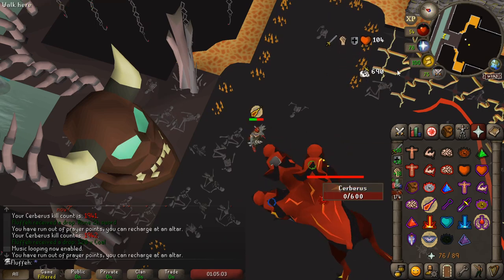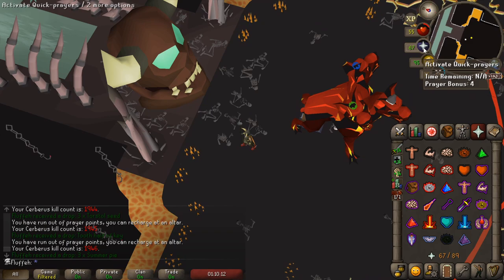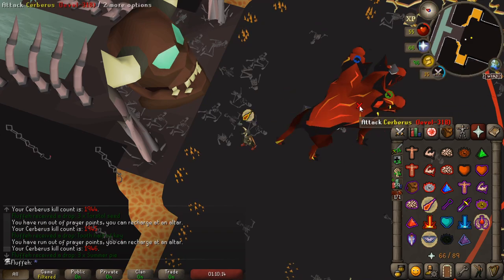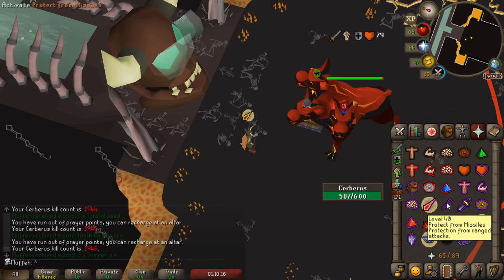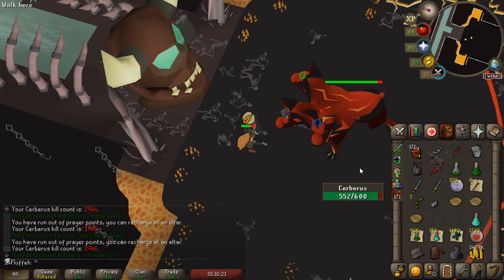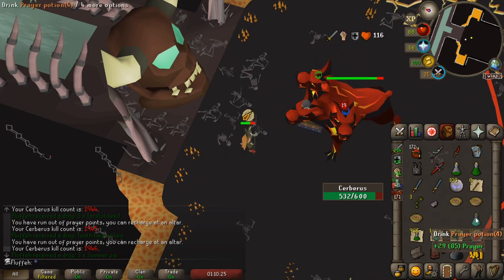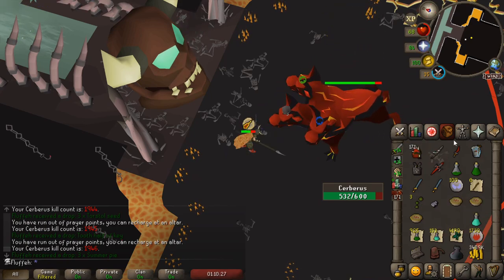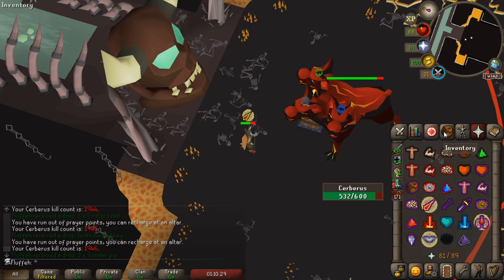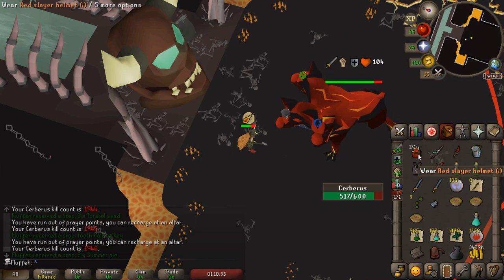So who is this guide useful for? Suiciding a looting bag full of food on the ground is the most efficient way to do this, but as an Ultimate Iron Man I obviously can't do that. There are also Iron Men who don't have a spectral spirit shield and are limited on prayer potions. Skipping a round of souls saves you quite a lot of prayer potions. And you don't use a lot of food with Guthans, so you can bring more prayer potions and get more kills per trip.